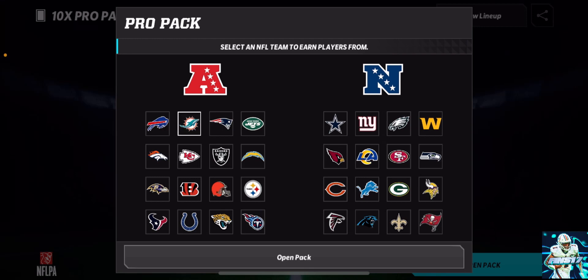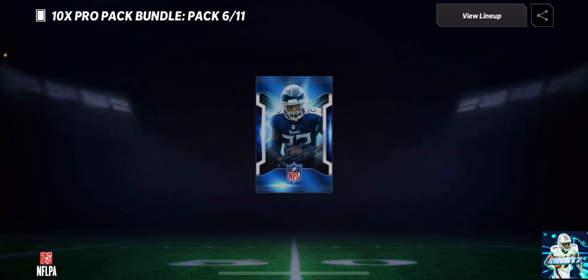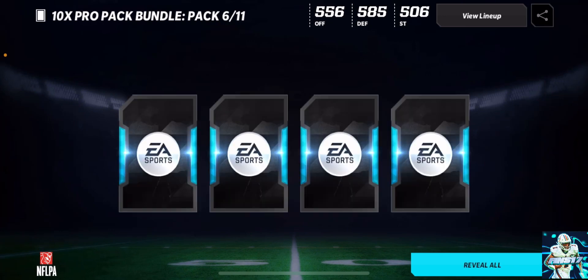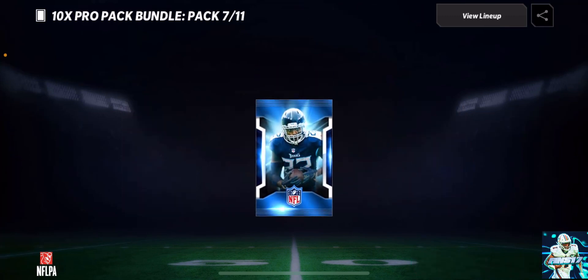Let me choose something that's not the Rams. Let's do the Dolphins. We get two Jonathan Ledbetters. We do get a 65 overall, Salvan Ahmed. Keep in mind this is costing me 100K to do. 100K — coins aren't really worth a lot this season. There's a 64 right there, not too shabby at all.